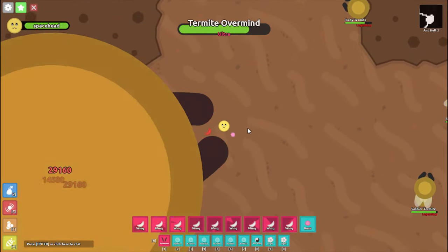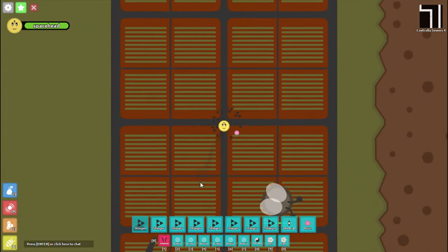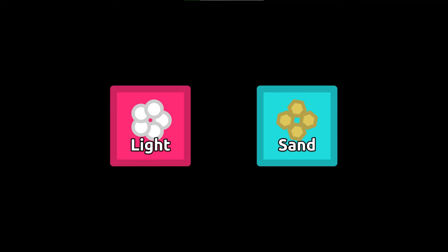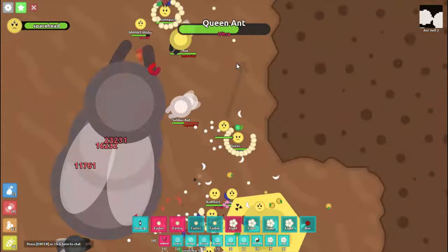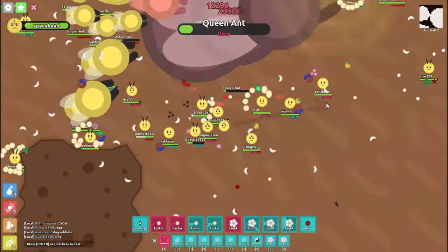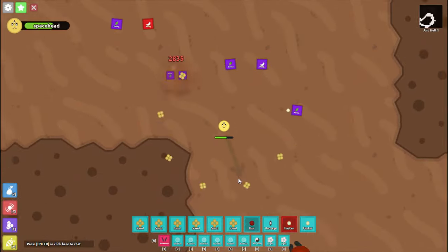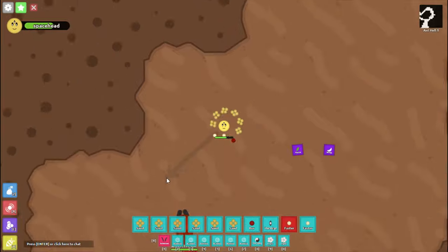Nuking pedals are good for quick single-target damage on lower rarity mobs, but don't work as well as DPS pedals for ultras, supers, and large swarms. For DPS pedals, Light and Sand are the winners. When I said Light was the clear winner last time, that was based on optimal DPS — optimal DPS refers to the DPS with an ideal rotation speed so that when the pedal comes off cooldown, it immediately hits the mob. For mythic Light with full reload upgrades, this is 6.3k DPS, and for mythic Sand, it's 5.3k.